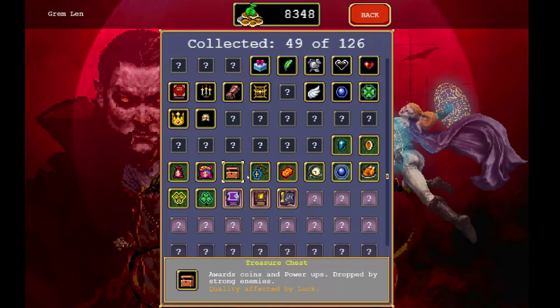The treasure chest you get from killing bosses, or there are enemies with a blue glow around them that will give you a free boost for one of your abilities. If you get a rare one, you can get three to five boosts plus a ton of gold.